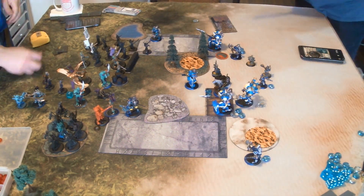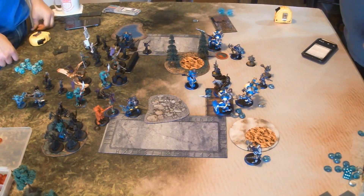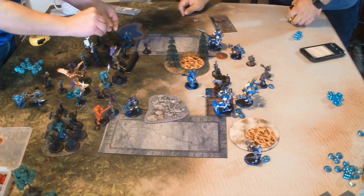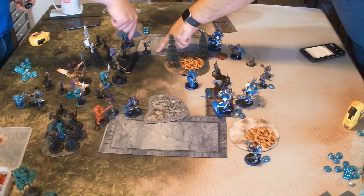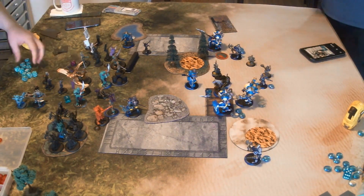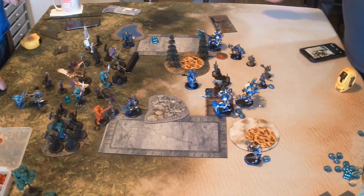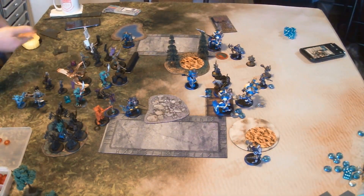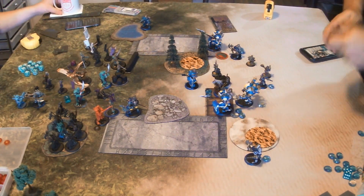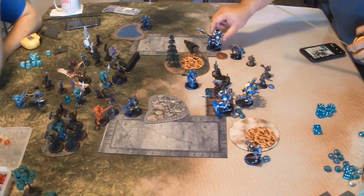I move up the Sentinel, who gets 3 shots. He boosts to hit a Legend, hits, boosts damage, and finishes him off. His other 2 shots at the last Legend — can't hit him. Now the Minuteman walks and jumps into all the guys there, getting base to base with 2 of them, then flak fields — getting 3 of them within 2 inches, so POW 6s. I need 9s to kill and end up killing all 3. I was rolling 10s like a boss. He takes his slug cannon shot, then shoots at the commander — but Tristan remembers he can stay-death, so he does. I repo 5 inches back behind the water to make it harder to get guys onto the Minuteman.